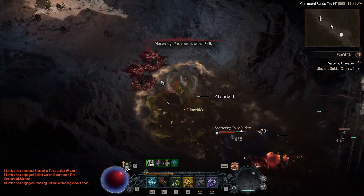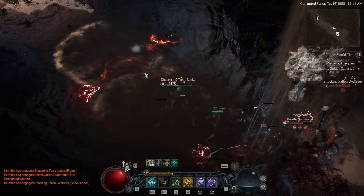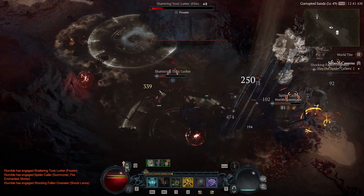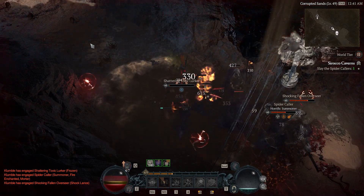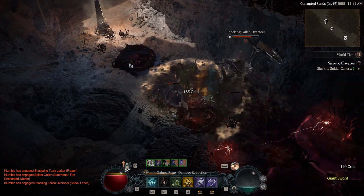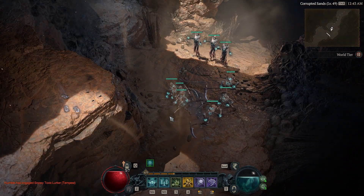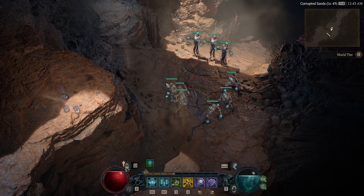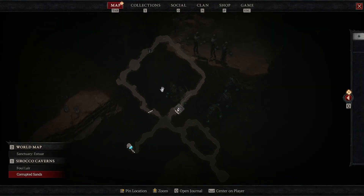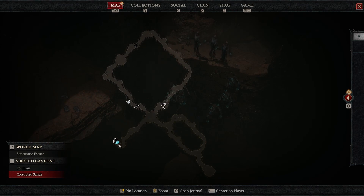This is where it's just absolute chaos, so I try to keep my distance as much as I can. Be careful because you can get stun-locked quite often. Once you defeat those two big spiders, you can complete the dungeon. You could just do the one circle and restart, but I recommend going through the entire big square.